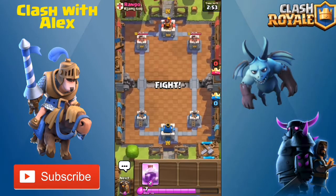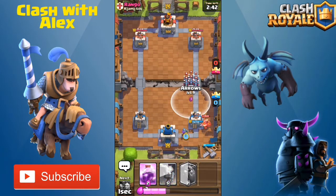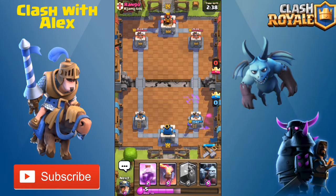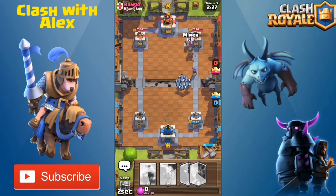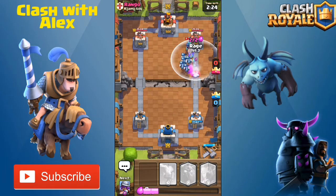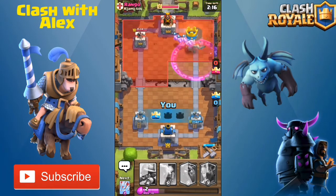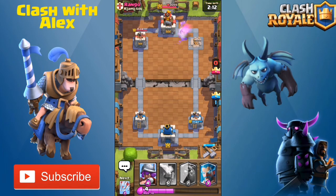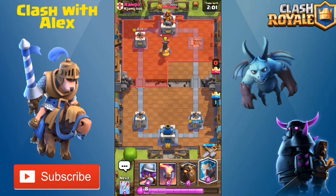Let's jump into a battle with Rango. We got a rough starting hand — rage spell in front of the tower, arrows — but it's not that bad. He sent in a miner, I was hoping the musketeer would lock onto the minion horde. Let's use arrows on that minion horde, put down a minion horde of our own, throw down a miner before the ice wizard takes it out, put down a rage spell — and four minions lock onto the tower. That's going to be an early tower for us with two minutes still left!